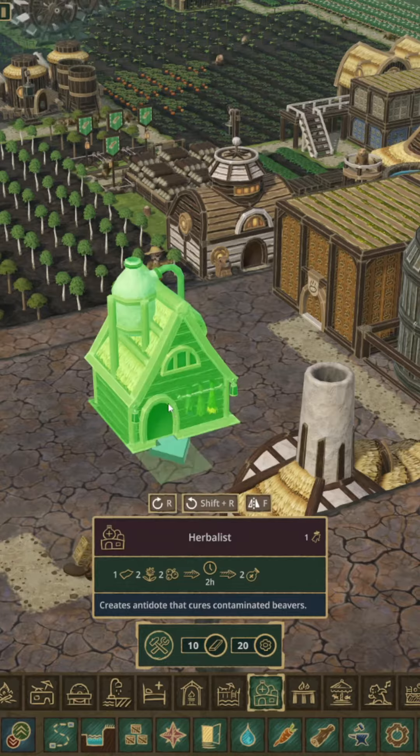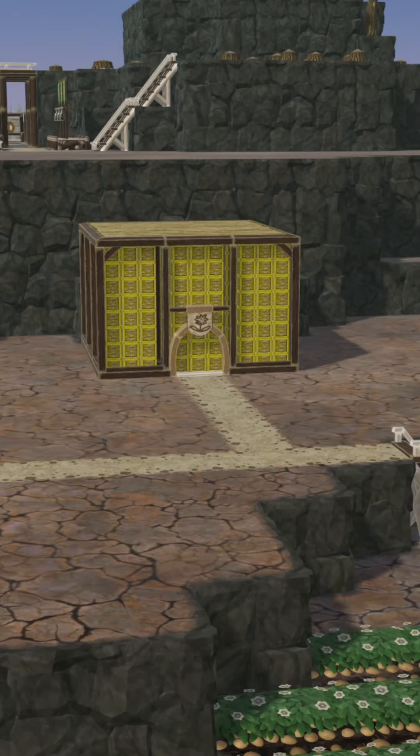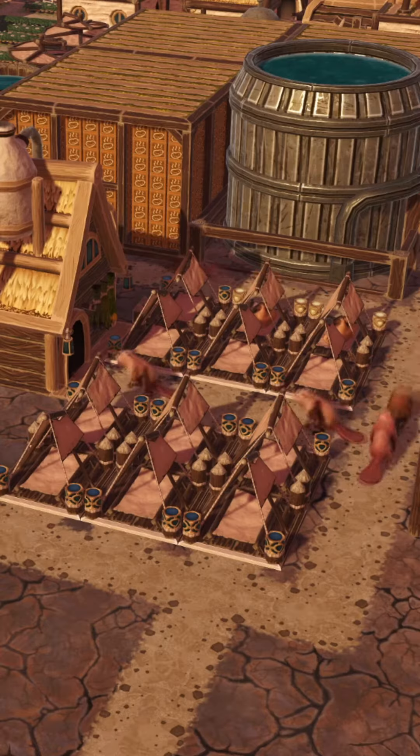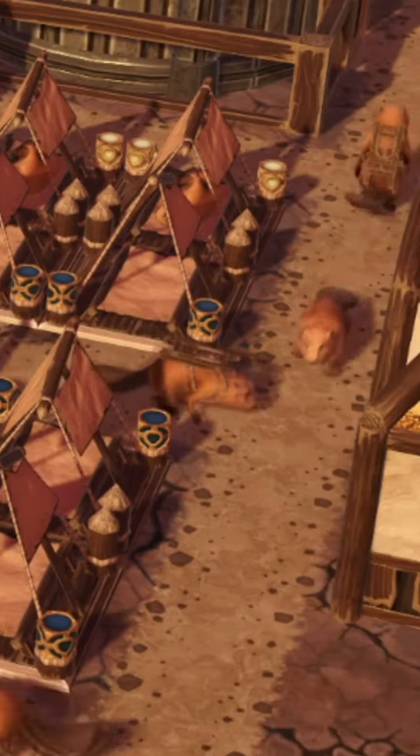For the Folktail faction, that requires investing in an herbalist. They'll grind up the dandelions you have laying around, and after building some open-air boudoirs, they'll have your red water-pilled beavers cured in no time.